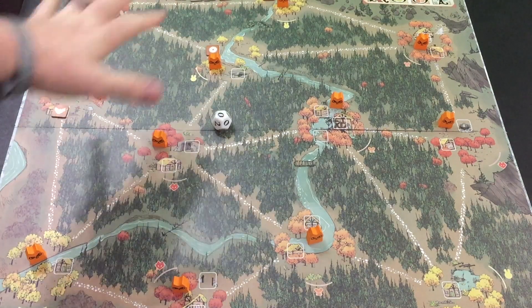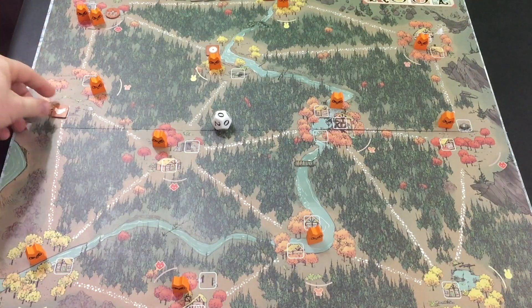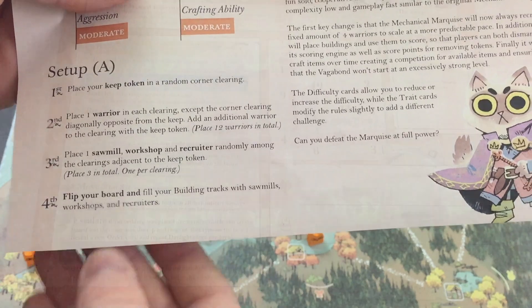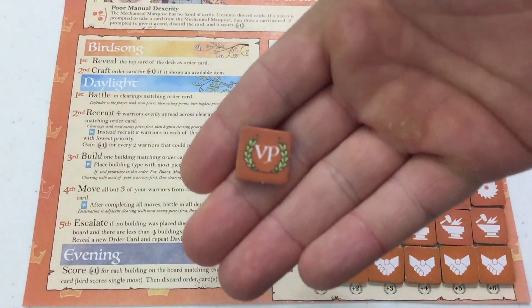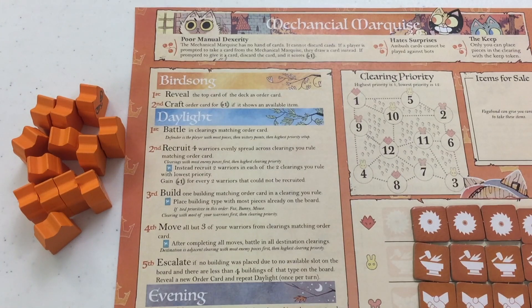These buildings don't matter quite as much where they go as they would in a normal game. It's more about scoring victory points — they don't actually produce anything in this version. For instance, recruiting: normally in a regular game of Root you can only recruit in clearings that have a recruiting station. However, in this one the Mechanical Marquis can recruit in any clearing they control. Finally, we flip the board and fill the building track with Sawmills and Workshops. The victory point marker goes on zero.